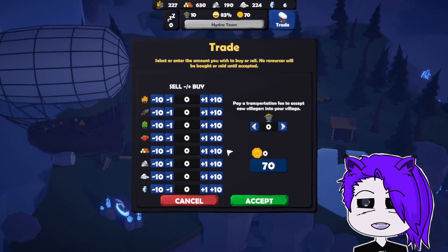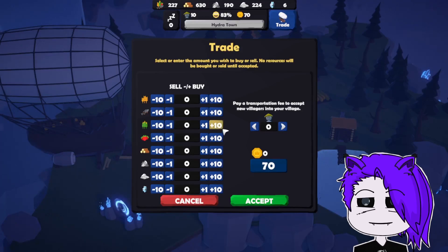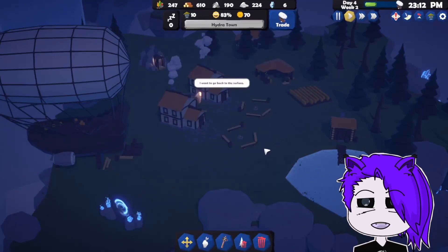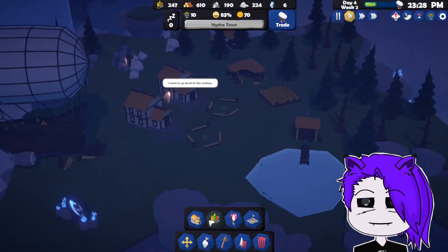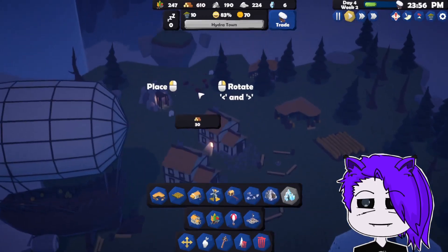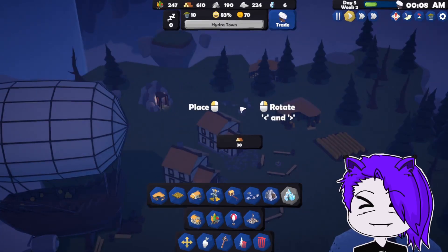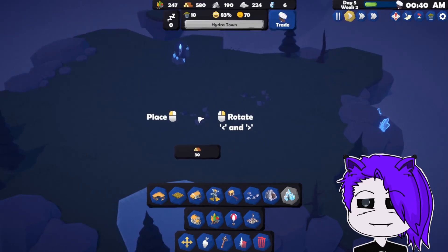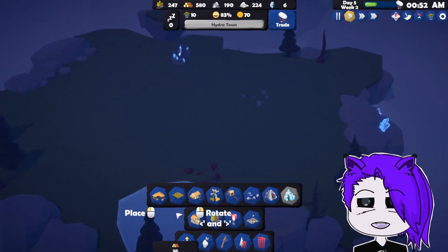We've brought this back for trade. I don't know what to trade for. It doesn't seem like there's a strict economy system, so I don't think we have to worry about needing X amount of this or that. We could give up some wood, just get some radishes. Having a quarry might be good — let's build a quarry here.